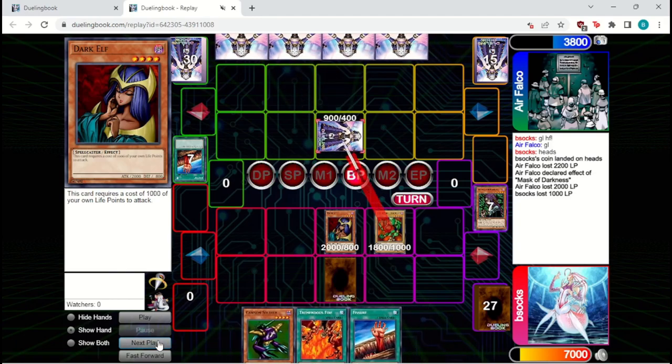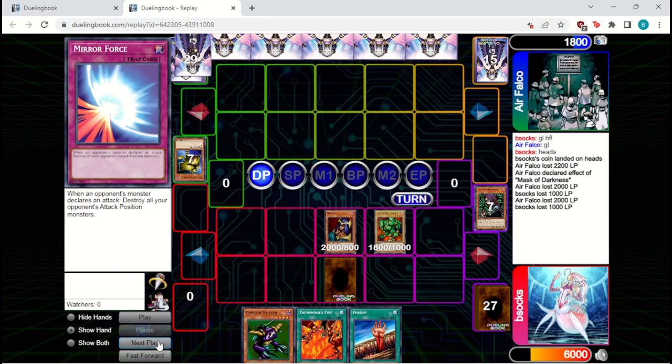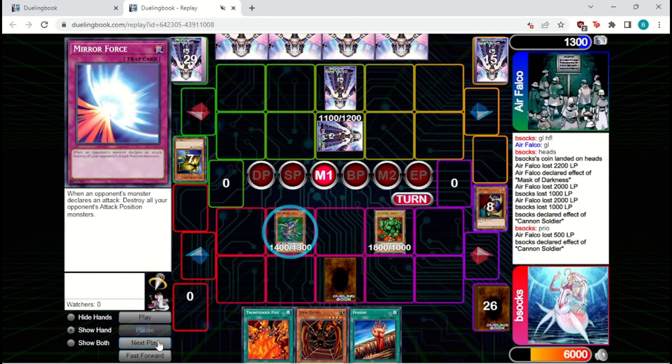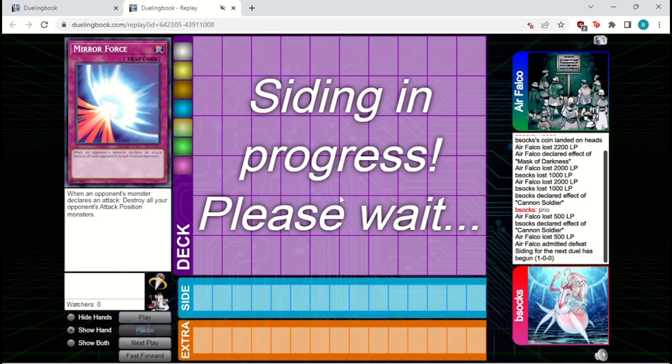They pass back. We bring out the Dark Elf and attack in for 2,000, which connects. We set the Fissure as a bluff and pass back. They set another and pass back. We bring out the Lajin and try to pressure — it can't get over Giant Soldier, but neither can Dark Elf, and this way we don't have to pay 1,000. They get the Mirror Force back, unfortunately. We attack in with the Dark Elf, dropping them down to 1,800. We potentially don't even have to attack next turn — we can just summon Cannon Soldier, clear our board away, and Tremendous Fire for game. They set two and pass back. We bring out Cannon Soldier, tribute Dark Elf with priority, then tribute Lajin. Just in case they have Solemn Judgment, we activate Tremendous Fire first — if they Solemn it, we can still kill with Cannon Soldier. They take it, and that's the end of the game.